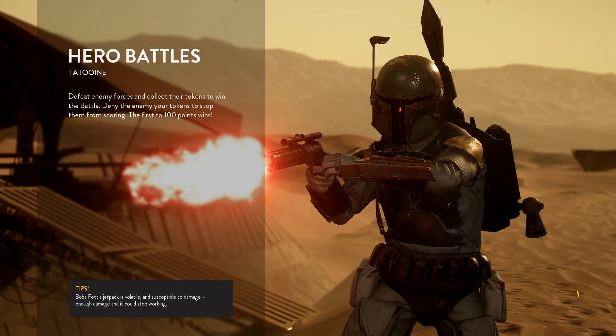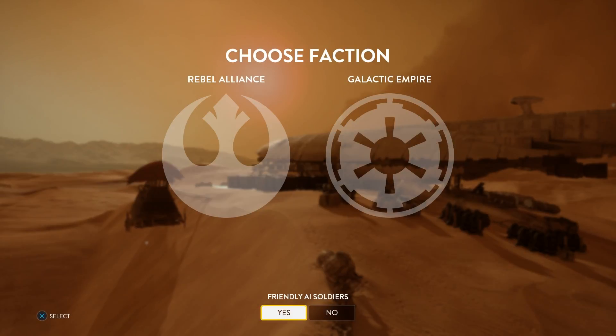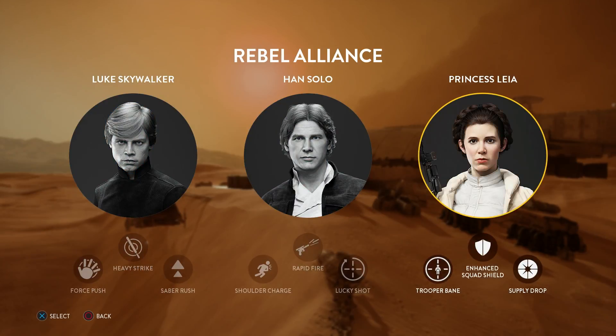You'll want to follow the similar instructions from my previous video, which was for the normal soldier battle. We'll be adopting the same plan. But first off, let's go ahead and choose Princess Leia. This is for her ability to heal herself, as well as that bubble shield to protect herself if you need it.